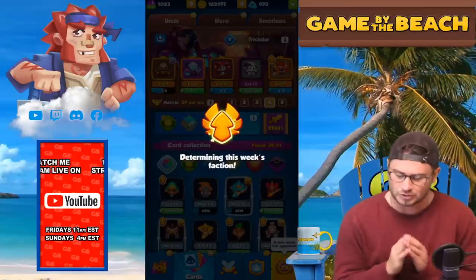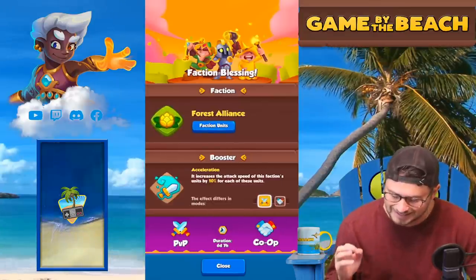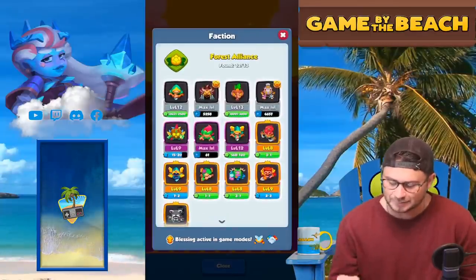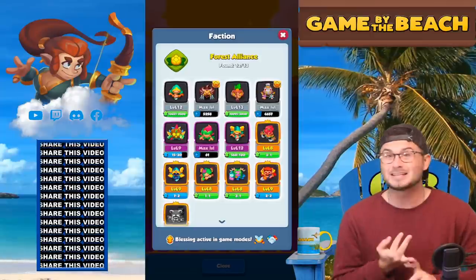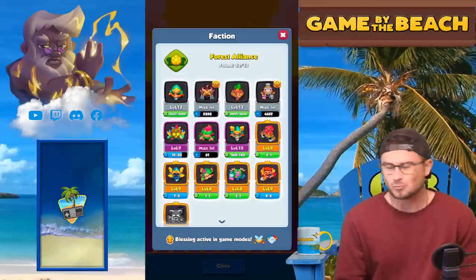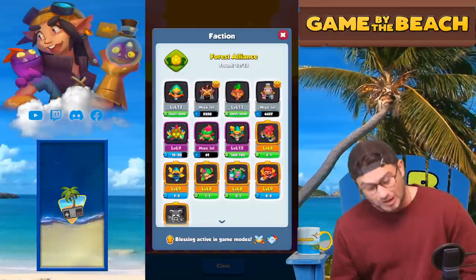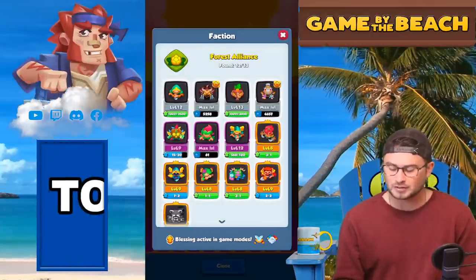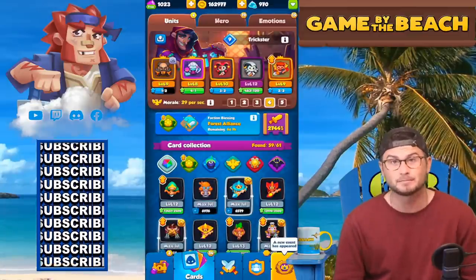Let's hop on over here and determine this week's faction booster — Forest Alliance, with increased attack speed for faction units! We've got a lot of different things we could play. Pretzel is going to be the absolute epitome of this week. Blade dancer, boreas, grindstone — that's what I'm thinking. Hunter's fun, rogue is fun, we could try earth elemental. Let's figure out what deck we want to play.